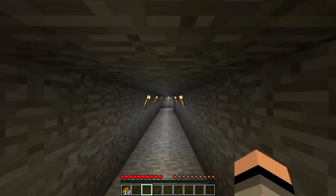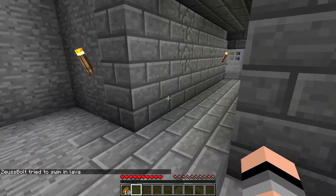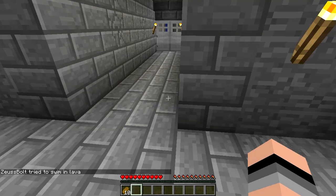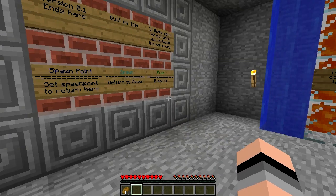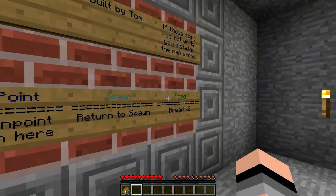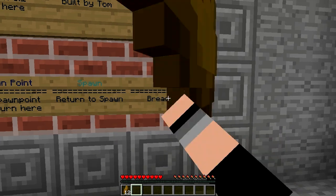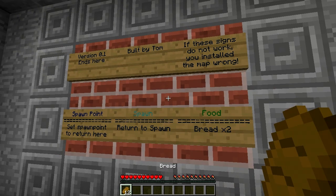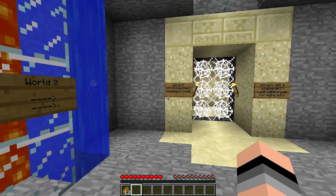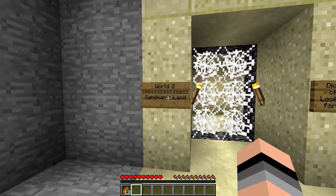We'll figure this out. I just died and spawned back here, so I guess I'm good. Spawn point — if I click that it just seems to disappear. I don't know, it seems to be working out fine. So I have completed World One. World Two is over here — World Two: Sandman's Land.